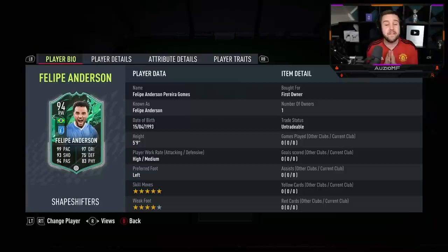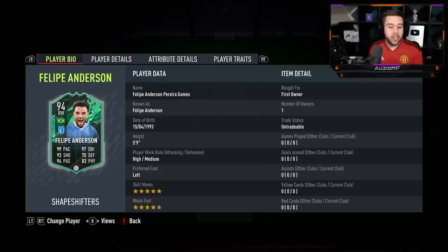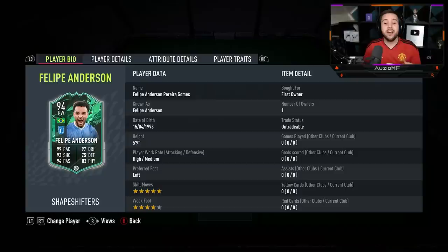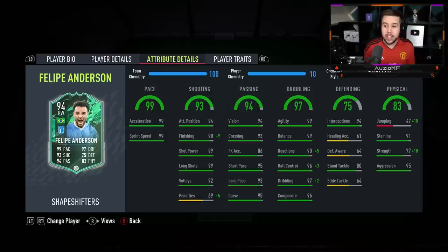He's looking incredible. He has got 99 pace with 97 dribbling, 93 shooting, 94 passing with 83 physicals, and EA have changed so much about Felipe Anderson. He used to be a left winger and now he is a right winger. He used to have medium-medium work rates and now he has got high-medium work rates. He used to be right-footed and now he is left-footed. He used to have four-star skill moves and now he has got five-star skill moves, and he still has that four-star weak foot.